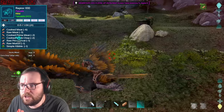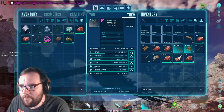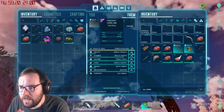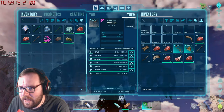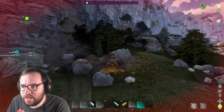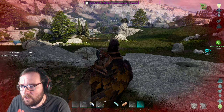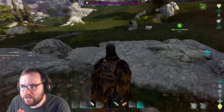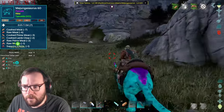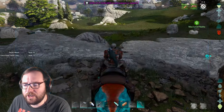Majungasauruses have a huge damage resistance. We leveled up melee, so let's get health up to 50k and then put the rest into melee. Even though it only has 1500 health it has massive damage resistance. I kind of want to kill this majungasaurus for its saliva. We do way more damage with the lion — let's collect the saliva just in case we run into a high level we can trank.